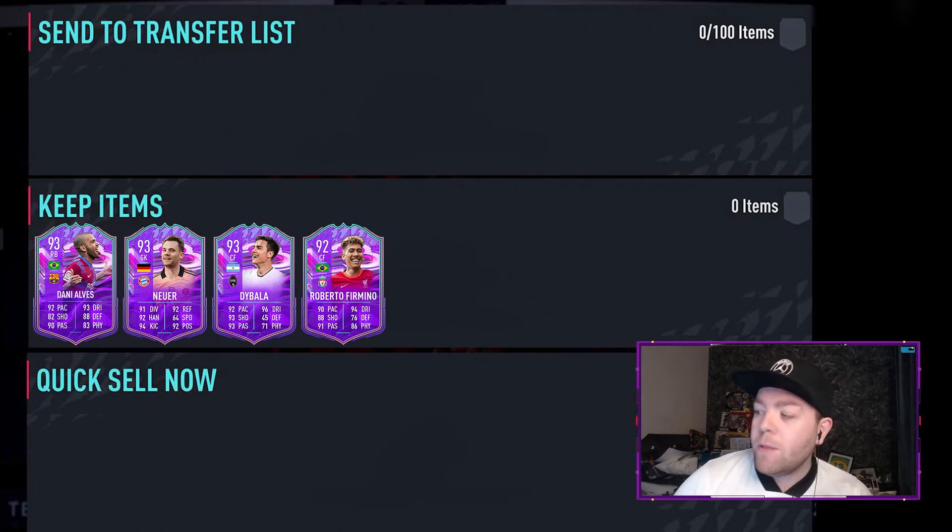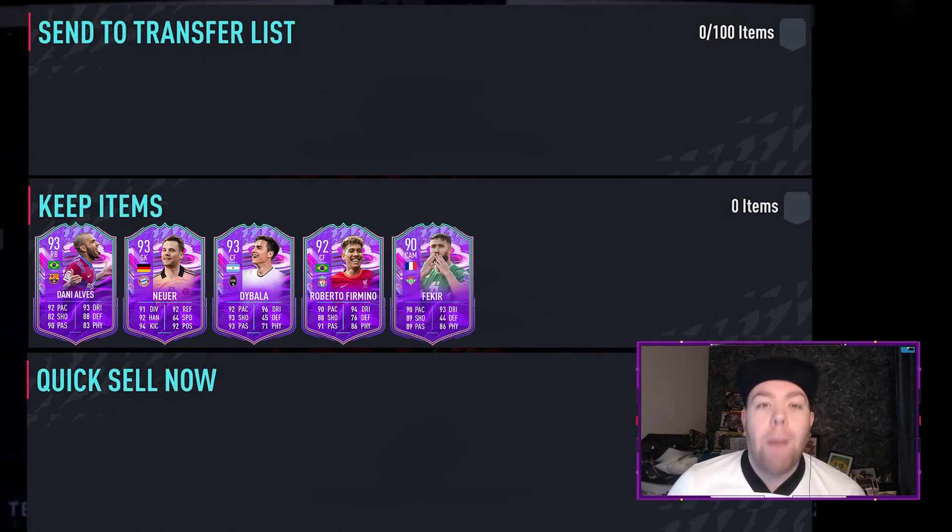Now we're getting into two cards I really like the look of and have used a lot in FIFA 22 this year. The first is Nabil Fekir — my club legend. I played over 800 games with his Road to the Knockouts card. Now he has a Fut Birthday card with five-star skill moves. He's 90 rated overall, 90 passing, 89 shooting, 90 pace, 93 dribbling, 83 physical, plus those five-star skill moves. Keep him in your club — he is going to be unreal. He'll probably have a heftier price tag being French, with links to a lot of leagues and good players, but this card looks incredible.